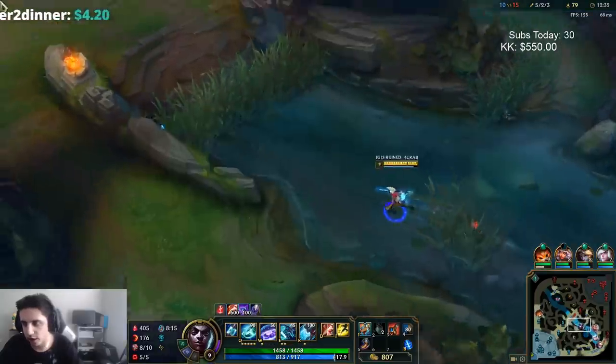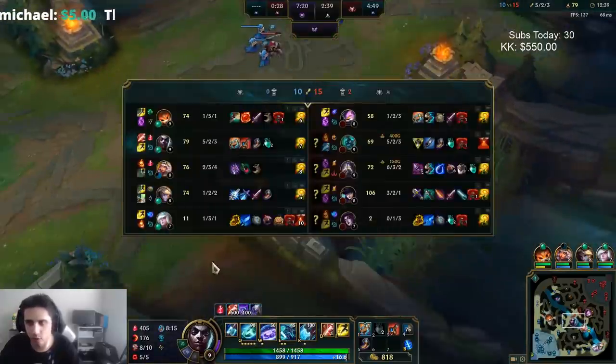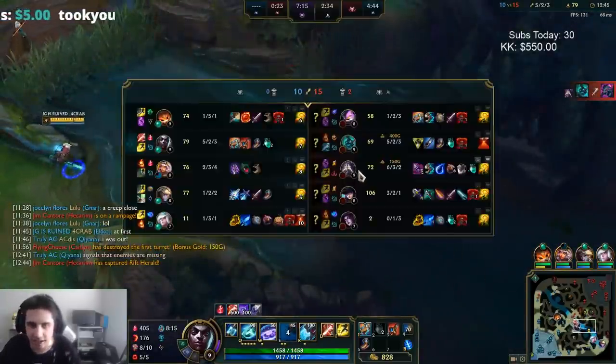I think I might go Merc Treads this game — I think I'm going to need the tenacity. Kind of trying to roam way too much. It's crazy that Kiana actually ended up losing lane to Kassadin, but I guess it happens.